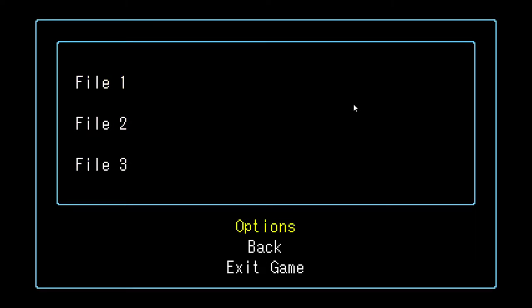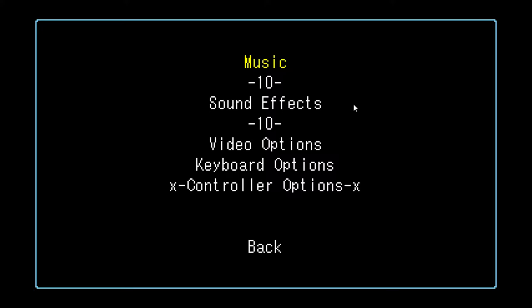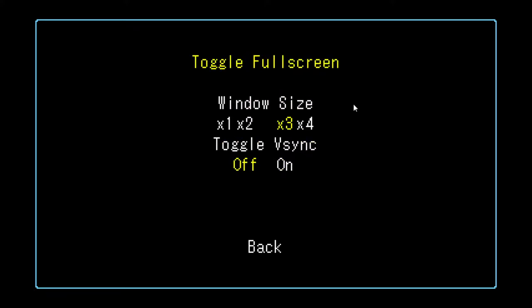Let's give this a shot. I have an Xbox controller and start worked on it, so controller support is there. We've got a file select screen. Let's try the options — music is at 10, sound effects at 10, video options. We want to toggle full screen. It looks like the yellow is the current setting. Window size is X3, and there's a toggle for Vsync on/off — we probably want that on.